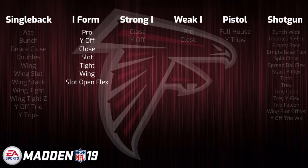as they have, as you can see, an abundance of them. Another cool thing is that they do have I-form close, strong close, and weak close, opening up some pretty cool scheme opportunities with custom audibles — audibling between those three formations. Things are definitely looking pretty good for the Falcons playbook going into Madden 19.